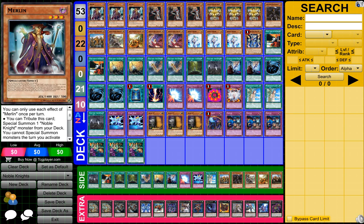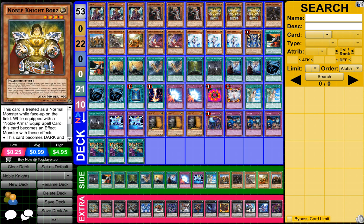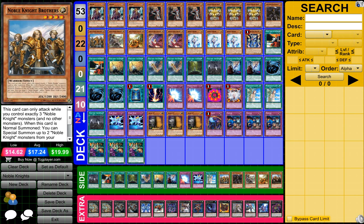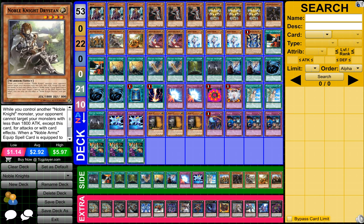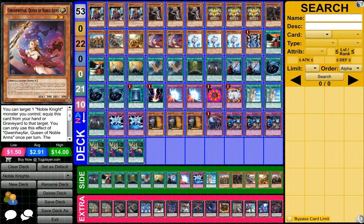So to start it off, what you need is three Merlin, then you need three Noble Knight Medraut, you need three Noble Knight Borz, you need one Ignoble Knight of Black Laundsallyn, one Noble Knight Brothers, one Noble Knight Drystan, one Noble Knight Gawayn or whatever his name is, and two Noble Knight Eachtar.